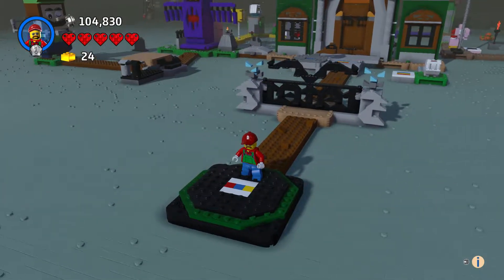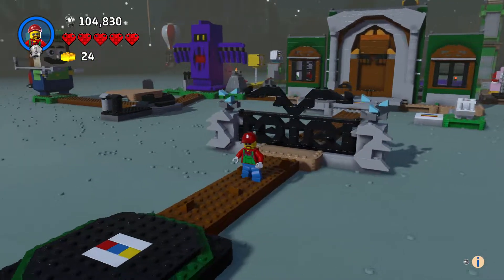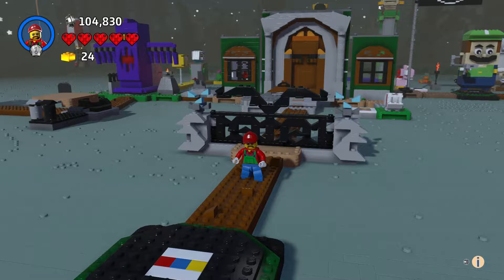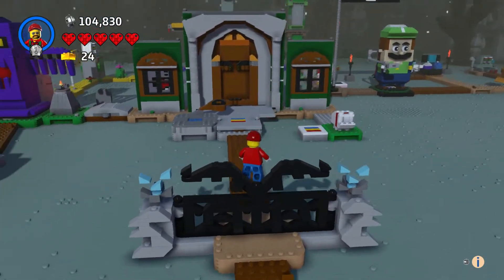Let's go take a look at it. We got our fence here, gate, and it had blue things coming out of these torches or whatever.